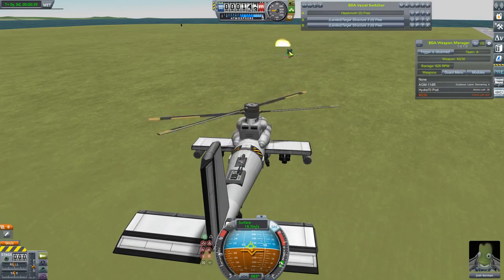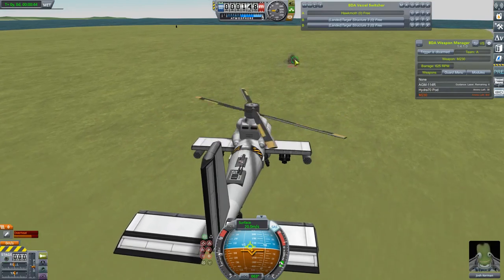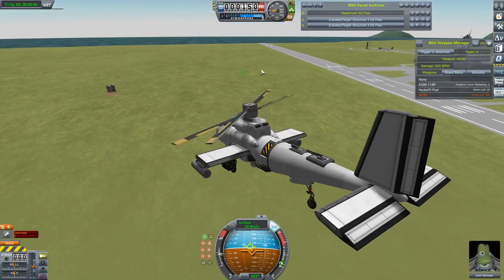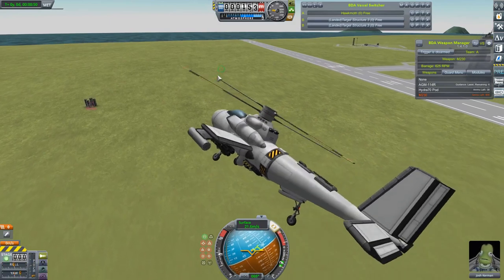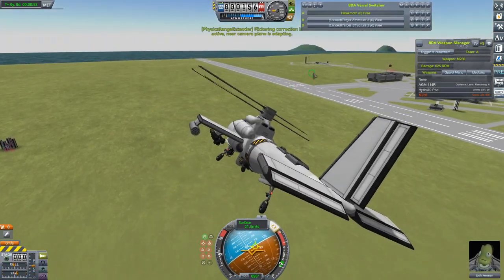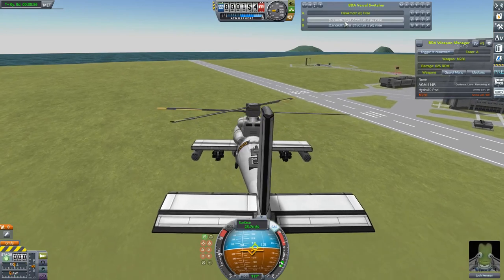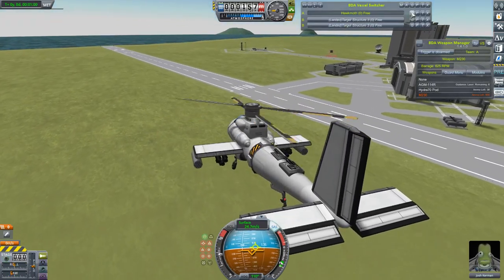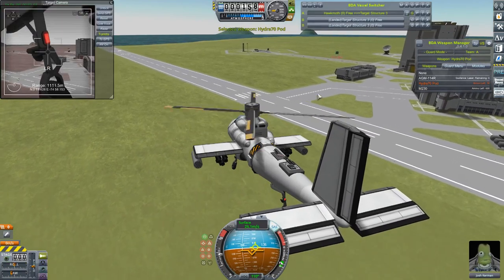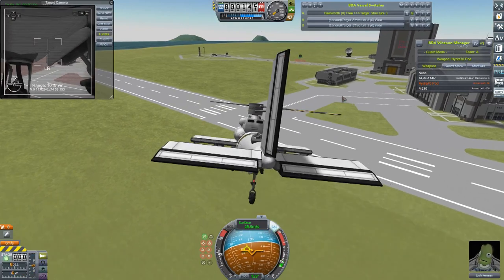And maybe a little bit of the old Chaingun Turret just to finish it off. Good stuff. There's still a little bit of it remaining over there, but I think the best way to use this craft is to just fly around and let Guard Mode take care of it. I've got two of these target structures that I've put an AI on, and Guard Mode will actually try and have a go at them.